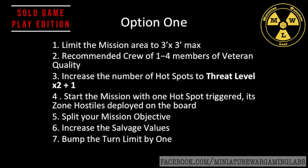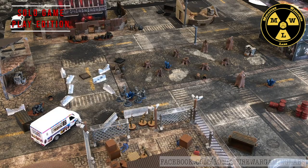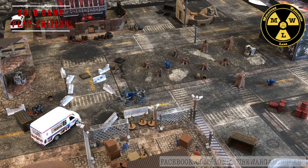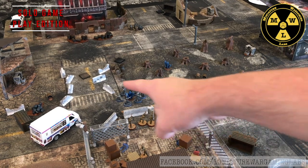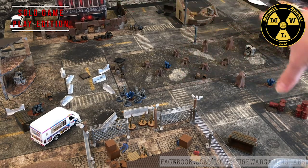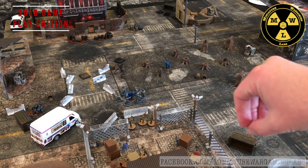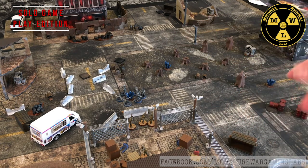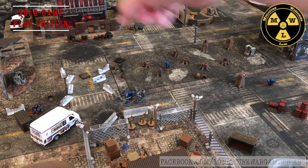Recommendation number six: increase the salvage values — add 25% to the salvage and a second roll on the equipment table. And the seventh recommendation: bump the turn limit by one. Especially since we're playing threat level two with veterans, you're probably going to need a little extra time. With mission objectives spread out everywhere, to cover that much terrain I'd have to split my guys, which would make them weaker as they try to clear fast enough to get to the truck.